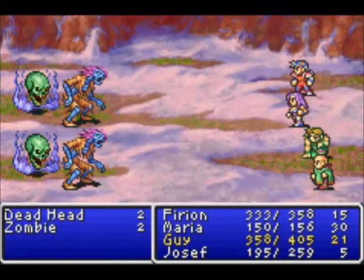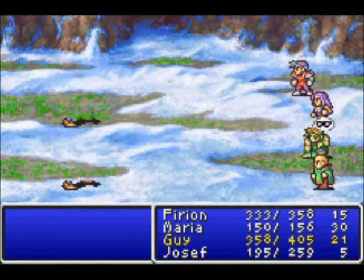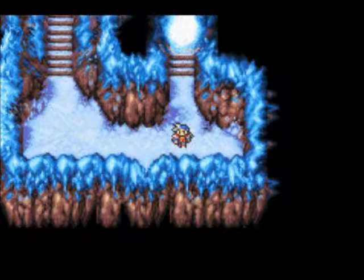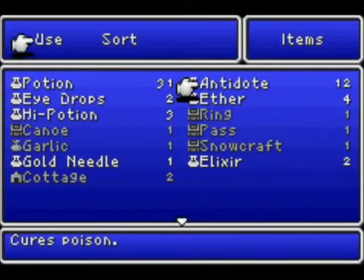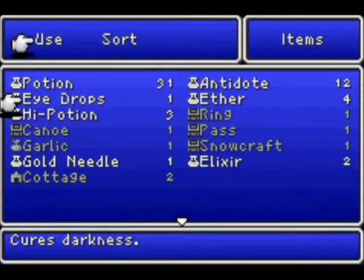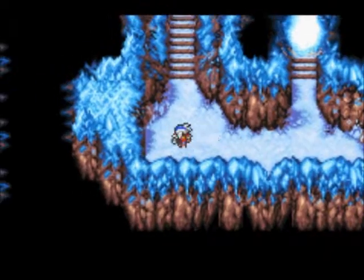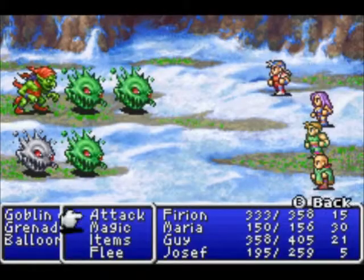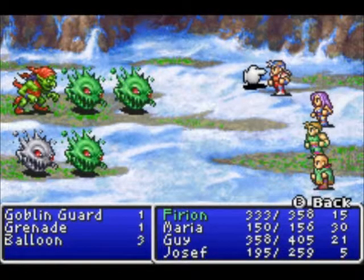One of the enemies got a blind status on Guy. I think it might have been the shadow, which makes sense — shadow causes darkness, which is difficult to see in. And I only have two eye drops, which is a bad thing, and in the very first battle right next to the entrance of this place I've already used one of them. That's just great.